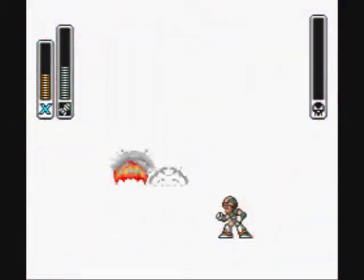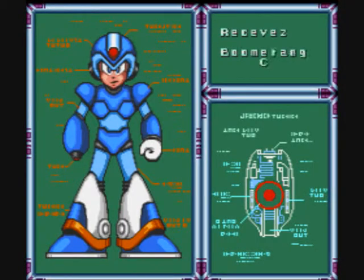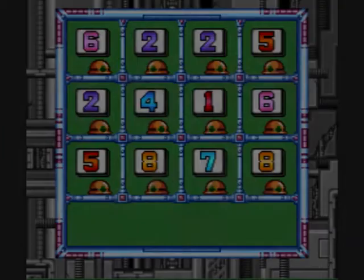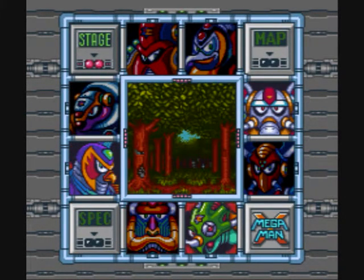Boomer Kuganger battu ! N'oubliez surtout pas l'extension de vie qu'on peut récupérer grâce au Boomerang Cutter. Une fois Boomer Kuganger battu, on obtient le Boomerang Cutter. On devient un peu tout gris et on peut lancer des boomerangs. Franchement, ils sont super utiles pour ramasser les extensions de vie qui sont plutôt inaccessibles autrement.